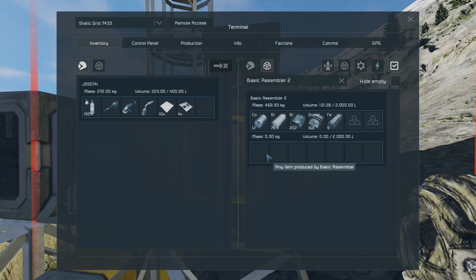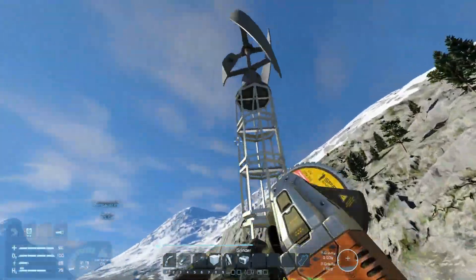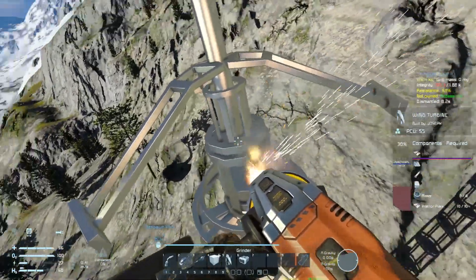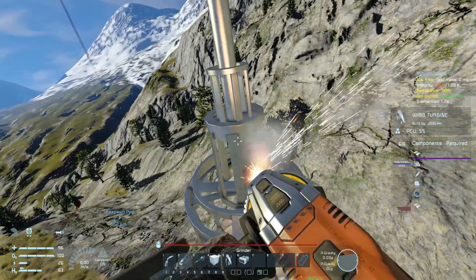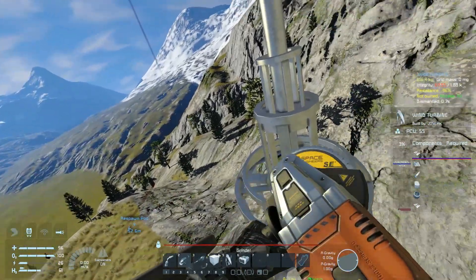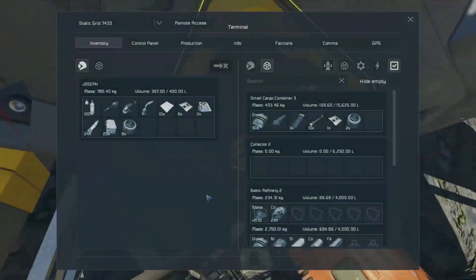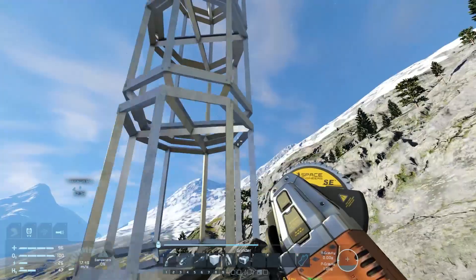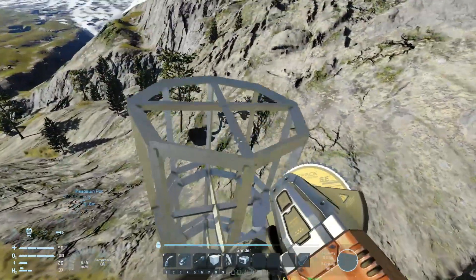Three, four, and five — fantastic! Up we go and we're going to have to remove you to create a spot to build further. How many steel plates are in there? Seven. Let's put some of this — computers and the rest of this stuff in the cargo container. That works when it's damaged — that makes sense.